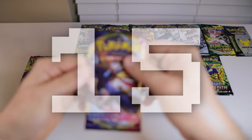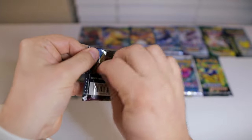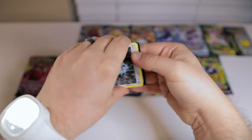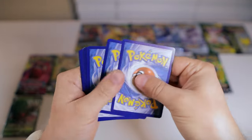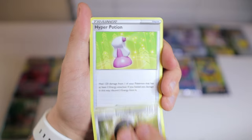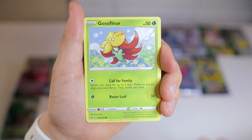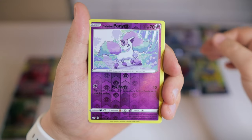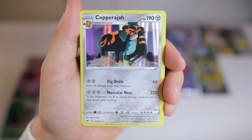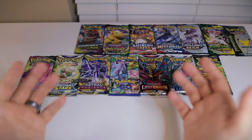Number 15, we have the set to lead off this entire block — the Sword and Shield base set. I don't hate this set; I think there are probably two chases that I like. They are a little bit difficult to pull, so it's not always worth opening packs for them. But there is a Zacian gold card which I really like, and I also like the Snorlax VMAX card in this set. Let's see if we can pull either of those. We did get a holo Cramorant. I promise you guys it's going to get better.